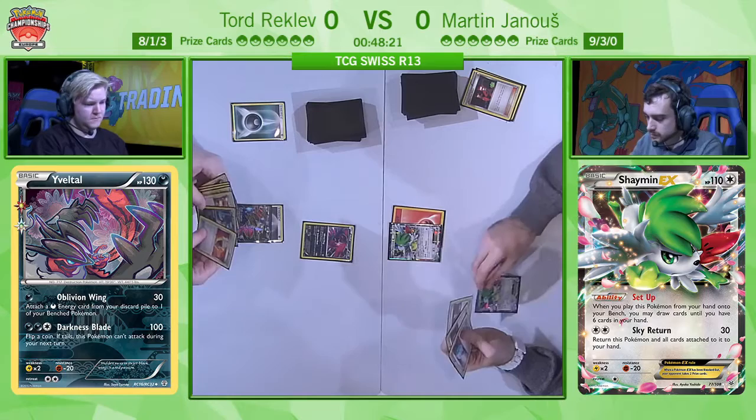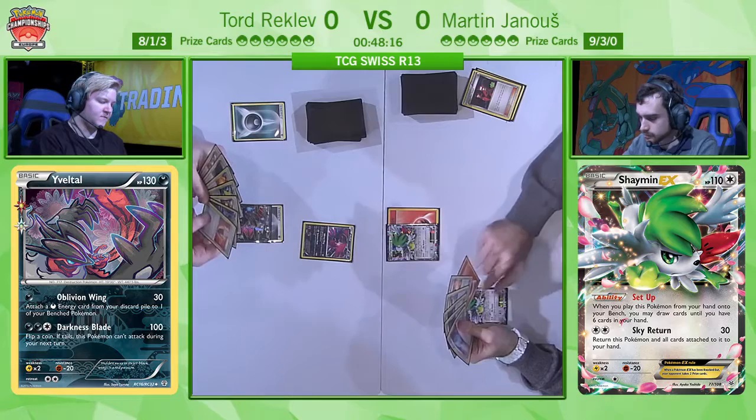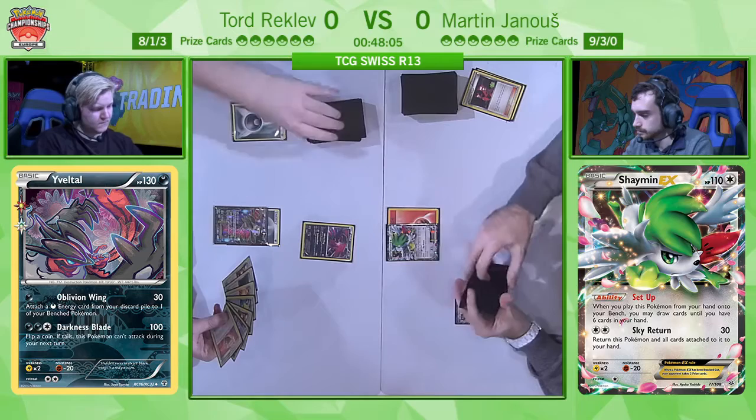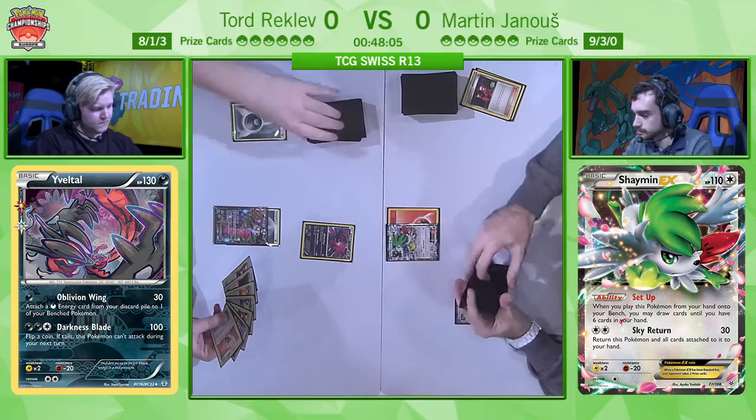Now that the Crushing Hammer has failed, he still has Team Flare Grunt to work with — there's an energy attachment to the Shaymin and another Shaymin. He doesn't want to be the one decking out, but he needs access to a couple of cards — for example Bunnelby or Houndoom EX — to make sure that as long as the Yveltal is stuck in the active spot dealing only 30 damage at a time, he has something to discard cards out of Tord's deck. Unfortunately, he only has Shaymin at this point.